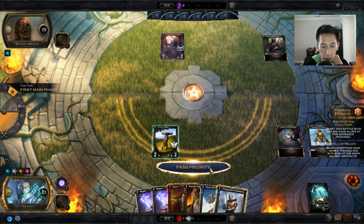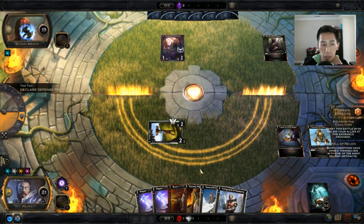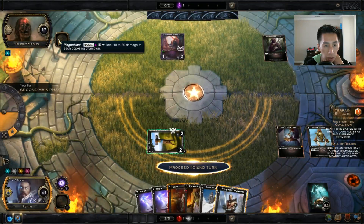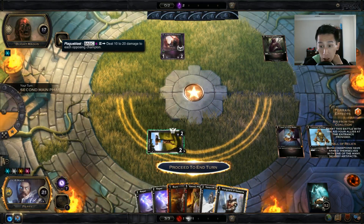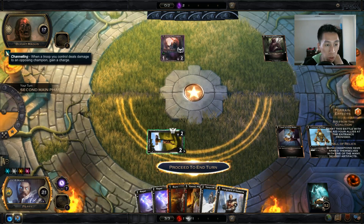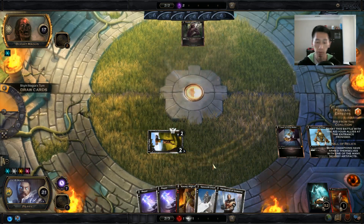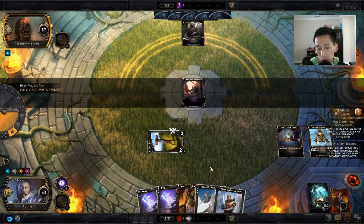I remember now — his charge power, Plague Blast, deals 10 to 20 damage if he gets 10 charges, and whenever a troop you control deals damage to an opposing champion he gains a charge. So I do not want him gaining any charges. I'll burn that right there. I could have used Repel as a follow-up — maybe I should have done that.